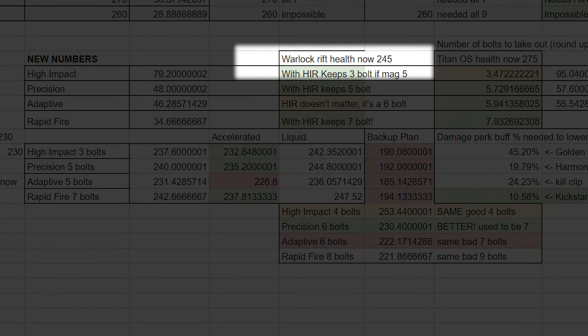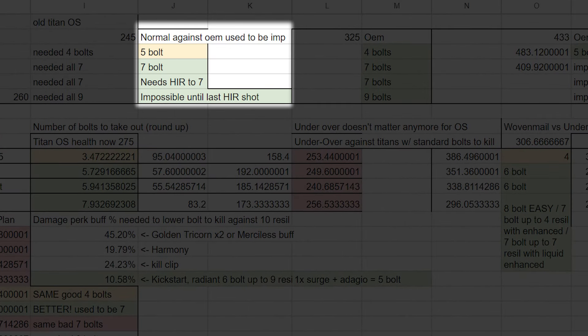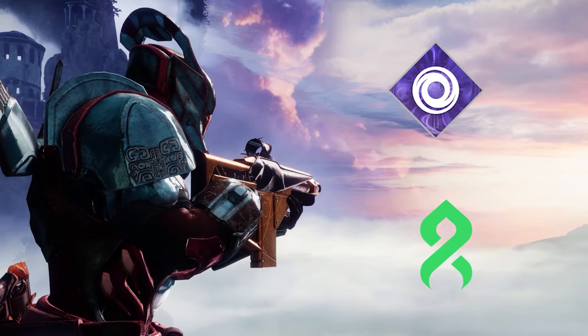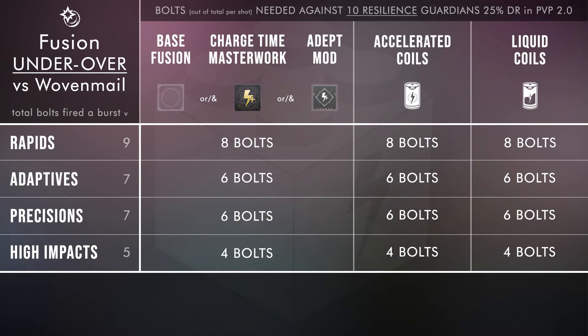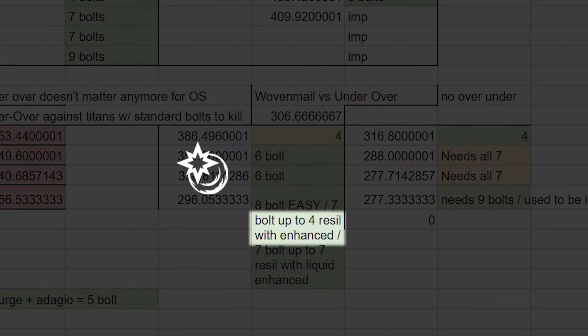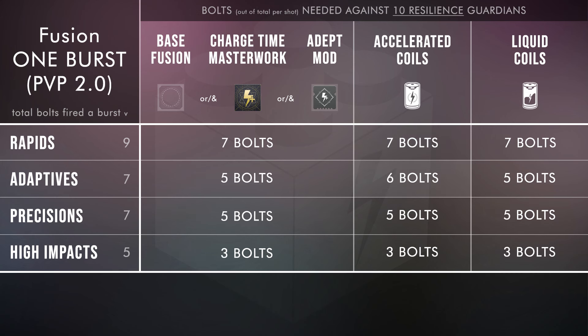High Impact Reserves makes it so you can take them out with the same amount of bolts as normal for every type of fusion except adaptives, and even then you could still do it on your last shot. It also helps adaptives actually take out the ridiculous overshield one-eyed mask Titans get. So there are still some reasons you might want to run High Impact Reserves. A similar thing goes for Under Over — you don't need it for void overshields anymore, but it significantly helps you with Woven Mail, bringing high impacts down to 4 bolts, precisions and adaptives to 6, and rapids down to 8. If you run enhanced Under Over on Scatter Signal, you should even be able to 7-bolt up to 4 Resilience, and if you add liquid coils in, you could even 7-bolt up to 7 Resilience against a guardian with Woven Mail — as if they didn't have Woven Mail at all.